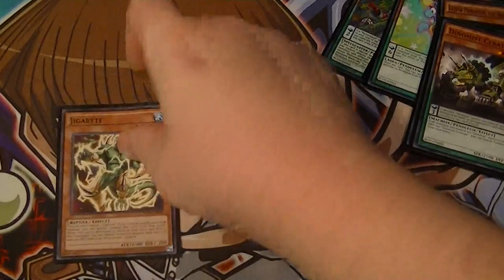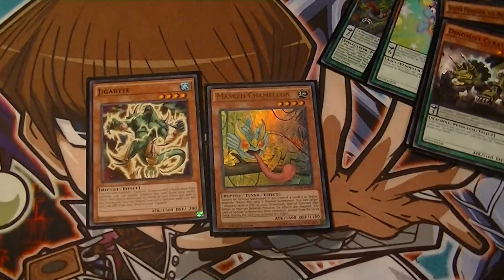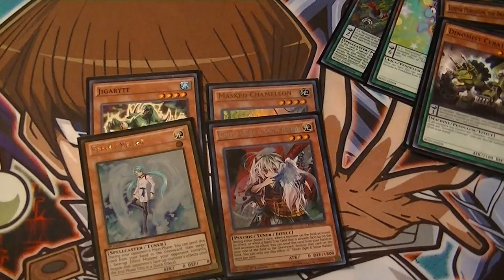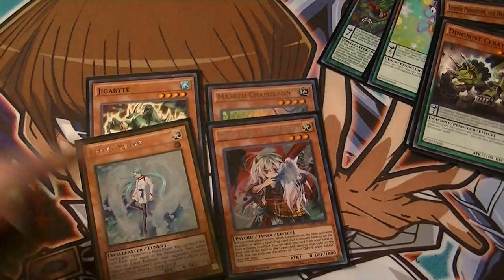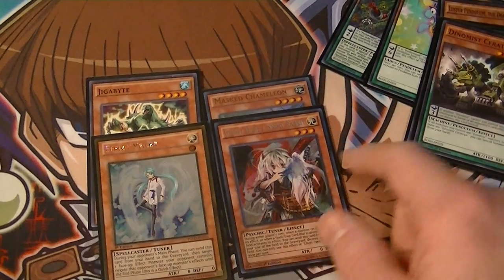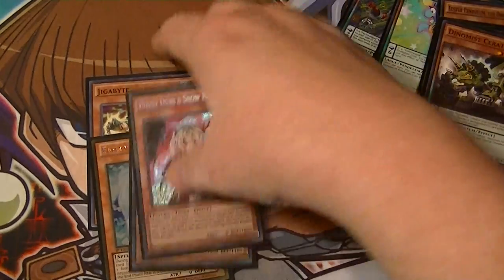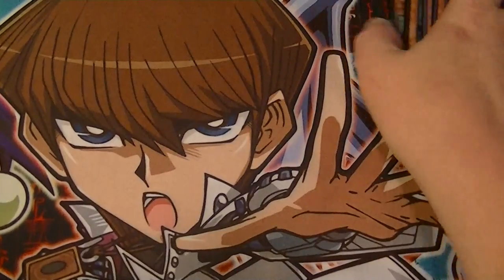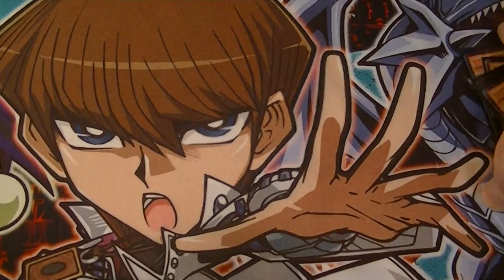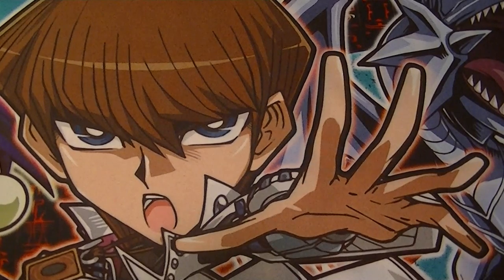Other tech choices: one Gigabyte — decided to go back to that — and one Masked Chameleon. One Valor, one Ghost Ogre. Valor would be a second Ghost Ogre if I had it, but I currently only have one, so get a second Ghost Ogre and that will take the place of Valor. So two Ghost Ogres, Chameleon, and Gigabyte. That does it for our Monster count — my last one was 26, this one is 25.